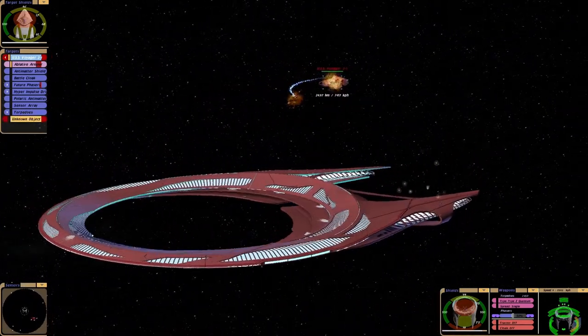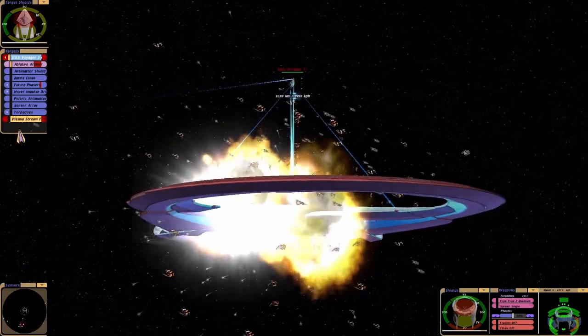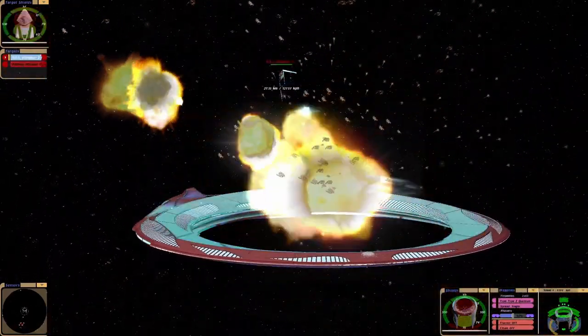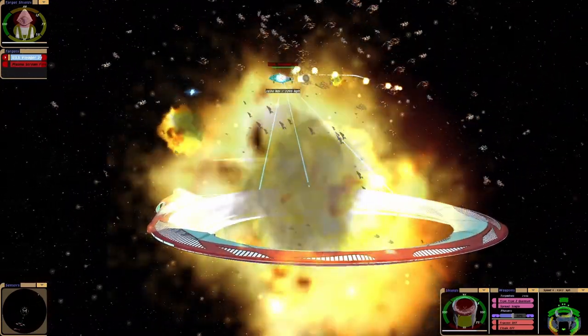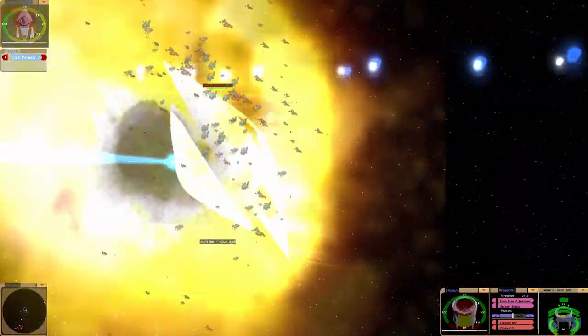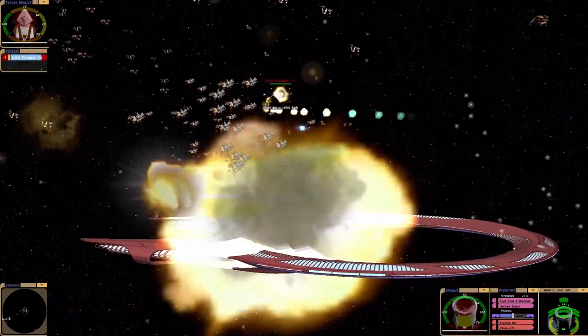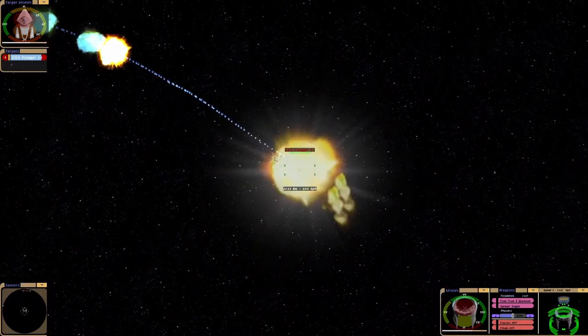The strongest phasers on this ship are from the rear. I'll hit your plasma stream then. They got some major damage from the looks of it.